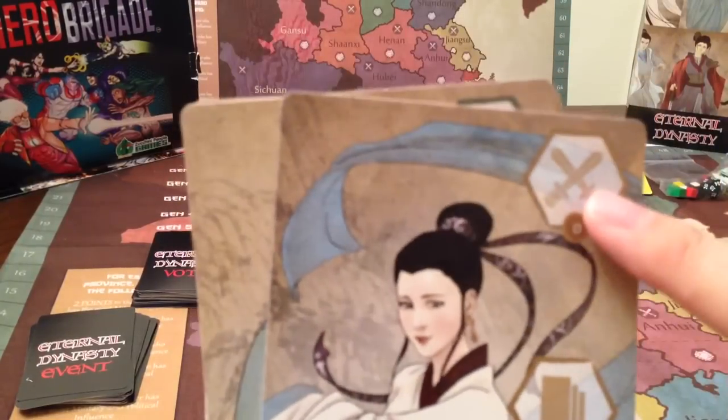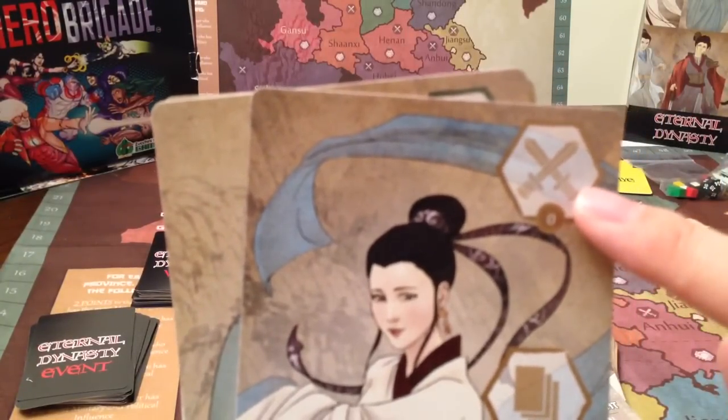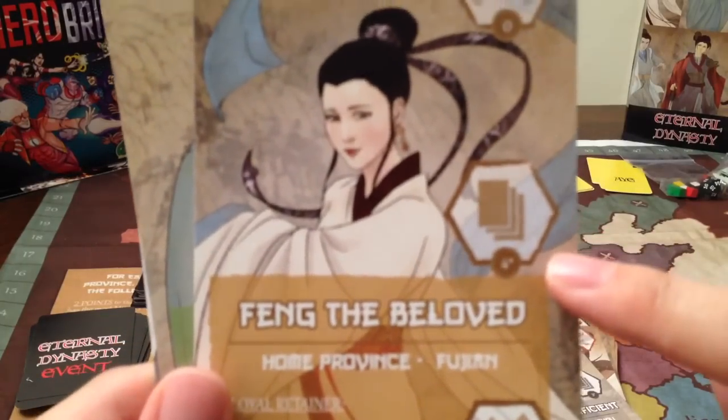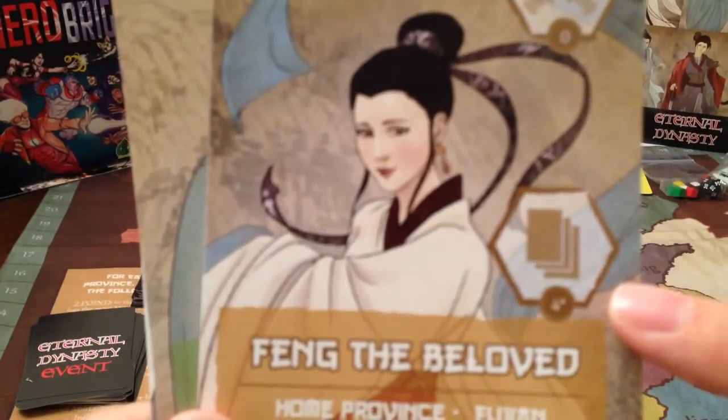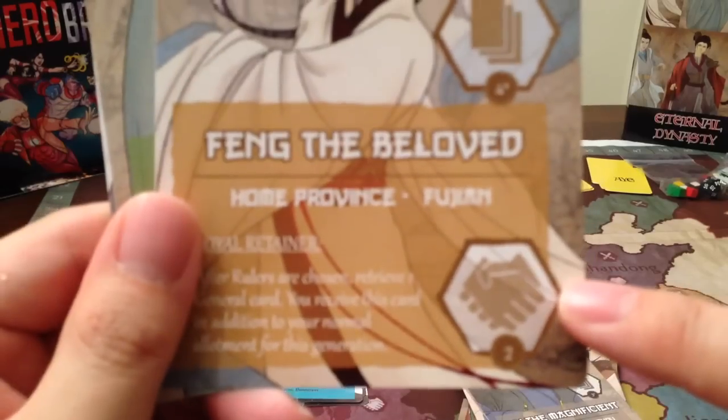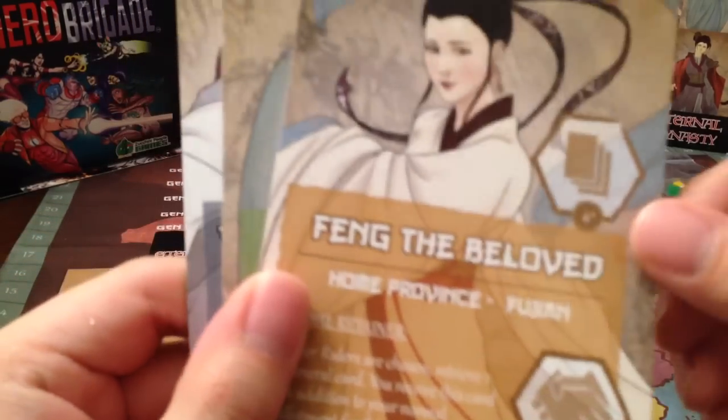Each ruler has a military symbol — that's how much bonus military influence they get. This is how many cards they get to keep. She gets to keep four cards, so she gets to keep a lot out of the hand of six. And this is how much bonus political influence they get.